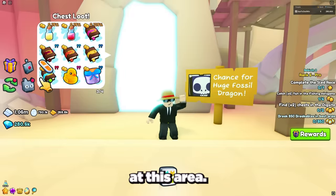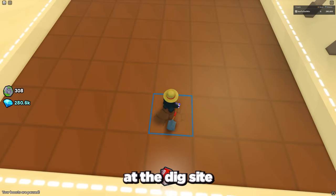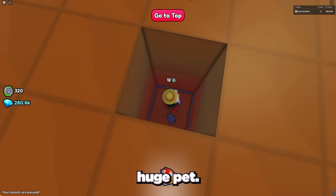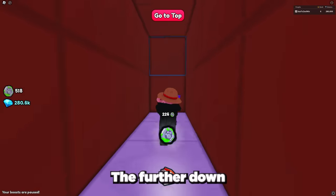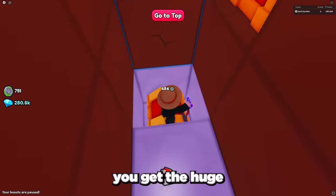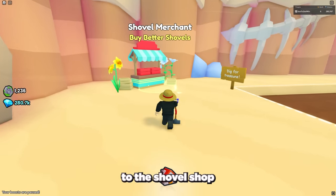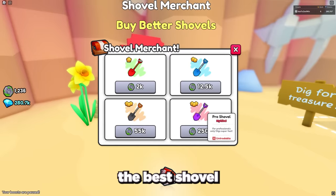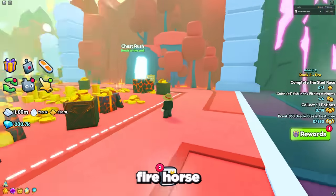The next method is to go to the fossil dig site at Area 30 and dig down. There's a chance to get the Huge Fossil Dragon from one of the chests at the dig site. Just start digging away the dirt and you will quickly find them. The further down you dig, the better the rewards and the higher the chance of getting the huge, but it also takes longer to dig one block, so make sure to go to the shovel shop and purchase the best shovel you can find.